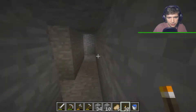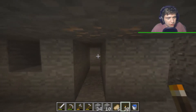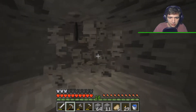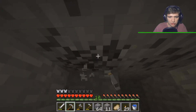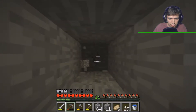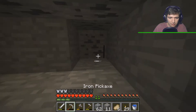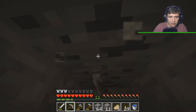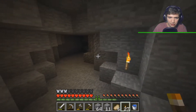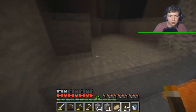Straight line forward and I found more coal. My mine is ready, I have some iron here and some coal. I'm gonna mine it all. I stopped digging that way because you can hear lava bubbling, and I just don't want to get in the lava. I went forward to check and found a bunch of coal, so I'm mining it. But the lava is somewhere on my left. I need to block it — yeah, I definitely don't want to mine that way. I need to be careful mining up too.